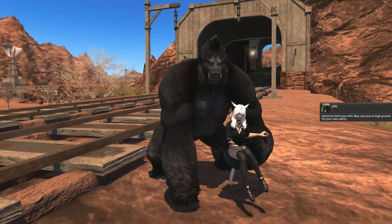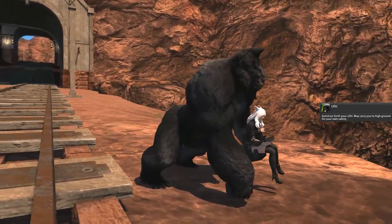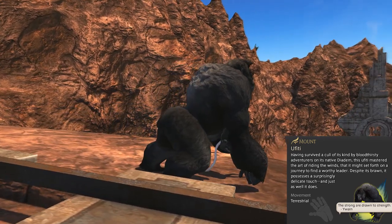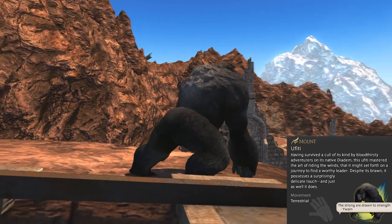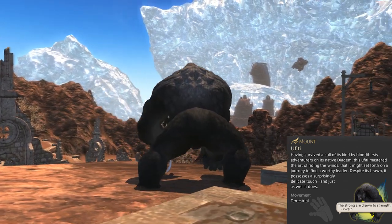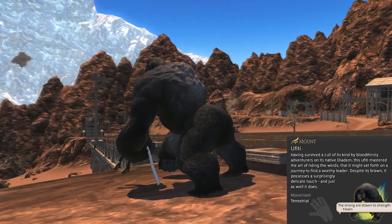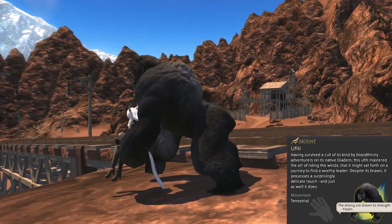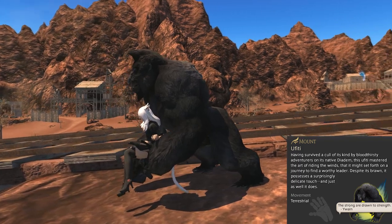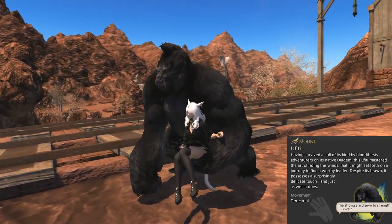As for the mount itself: summon forth your Uffiti, may it carry you to high ground for your own safety. Having survived a cull of its kind by bloodthirsty adventurers on its native diadem, this Uffiti mastered the art of riding the winds, that it might set forth on a journey to find a worthy leader. Despite its brawn, it possessed a surprisingly delicate touch, and just as well it does. The hidden text reads: the stronger drawn to strength — a quote from Uwane.